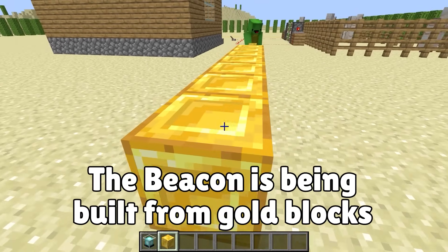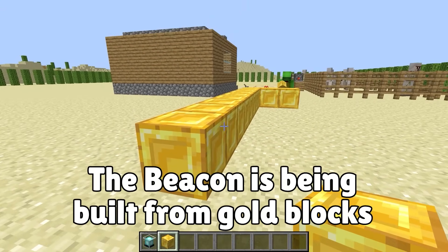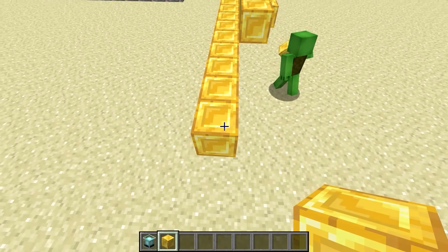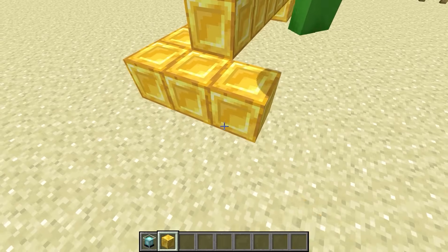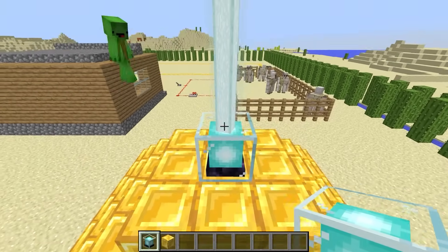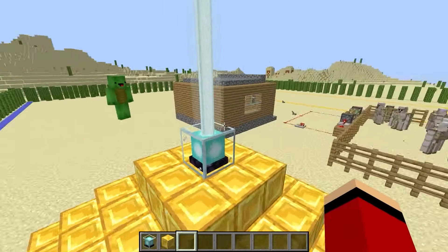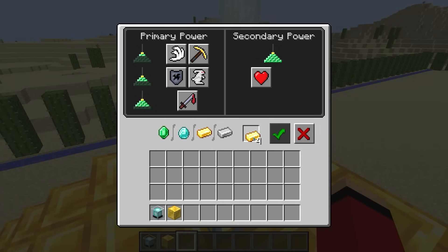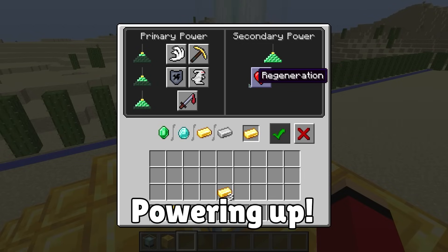Let's make our beacon out of gold this time. Make it nine by nine. Now to place the beacon on the very top of the pyramid. The power is flowing through me! The last thing I need to do is insert a gold ingot into the beacon, then I can activate our special bonuses.